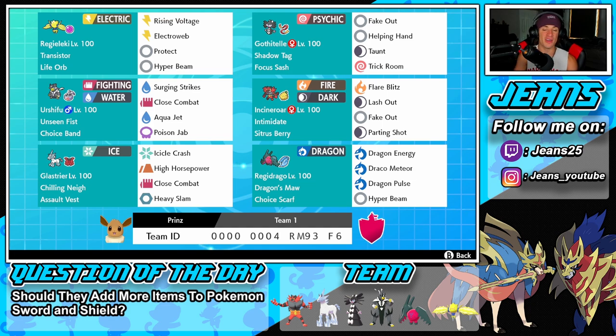Bottom left is Glaceon — a very strong physical attacker, especially once it gets rolling. Chilling Neigh ability, assault vest as item, with Icicle Crash, High Horsepower, Close Combat, and Heavy Slam. The final Pokemon is Regidraco with choice scarf — Dragon's Maw ability so dragon moves do more damage. Dragon Energy for big STAB double damage, Draco Meteor for single target STAB, Dragon Pulse, and Hyper Beam for coverage. Rental code is at the bottom of the screen.